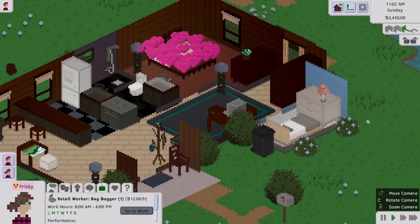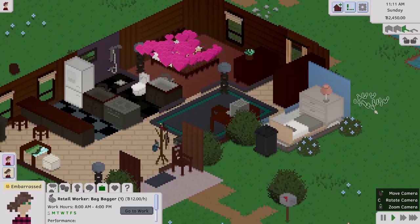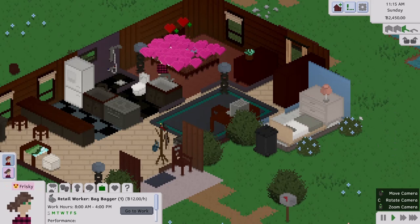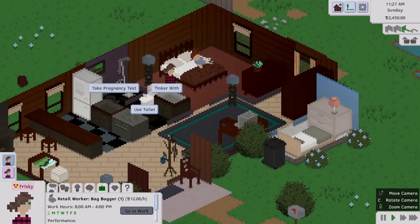I wonder how we'll know when she's expecting. They both got plus-heart moodlets; he's knocked out — she must have done a very good job. To check for pregnancy you just click on the toilet — how convenient! A pregnancy test option appears.